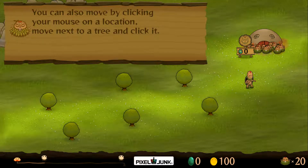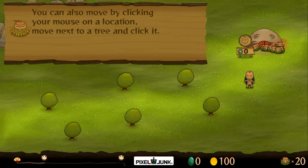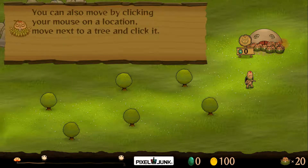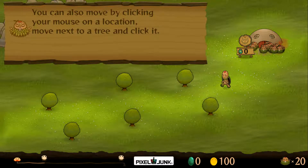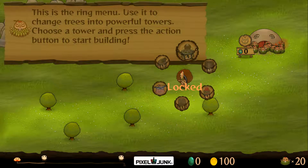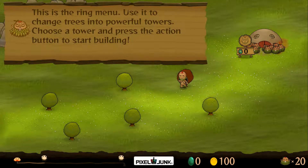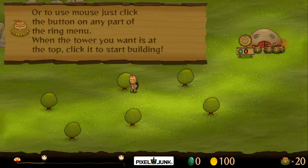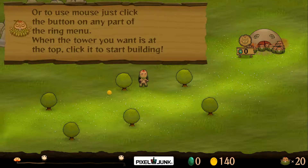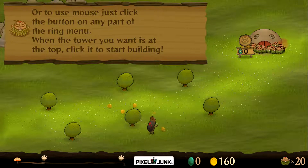If a monster gets to the end it will attack - I think it's a one-for-one situation where it eats them one by one. When you come to a tree you get a ring menu. Sometimes when you go over trees they'll drop coins.